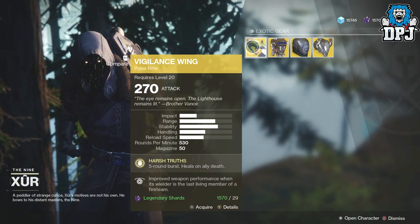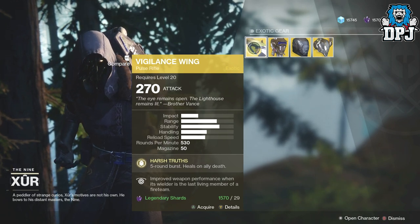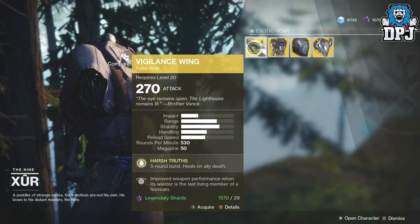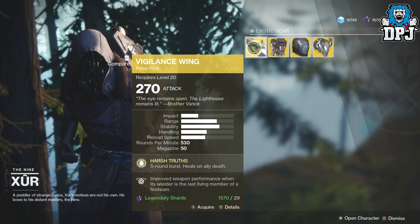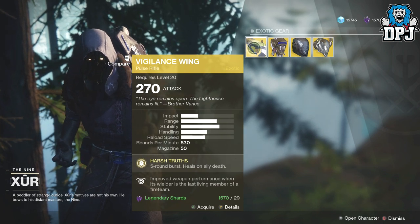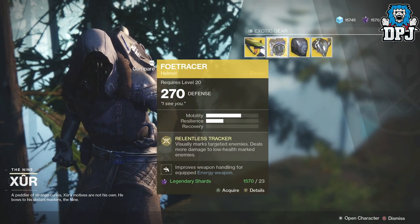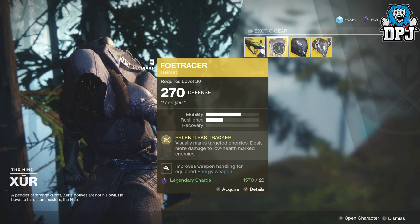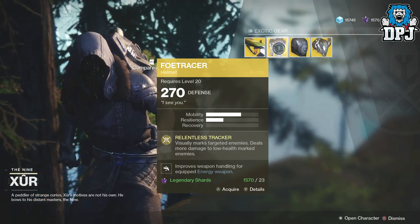I'm sorry guys for the reaction, but I've been waiting for this weapon for so long. The Vigilance Wing: 270 attack, will cost you 29 legendary shards. Harsh Truce — five round burst, heals on ally death. Full Tracer: 270 defense, 23 legendary shards — Relentless Tracker, visually marks targeted enemies, deals more damage to low health marked enemies.